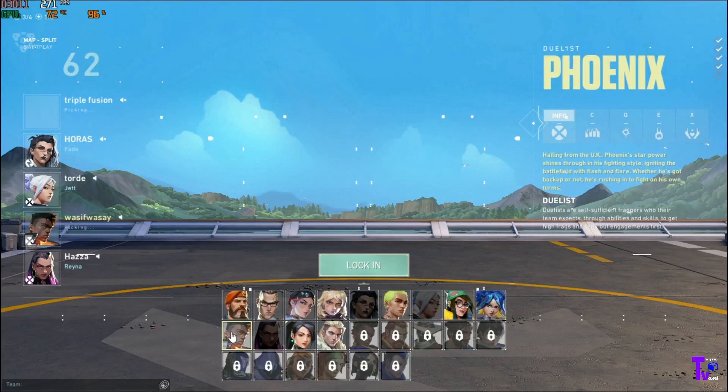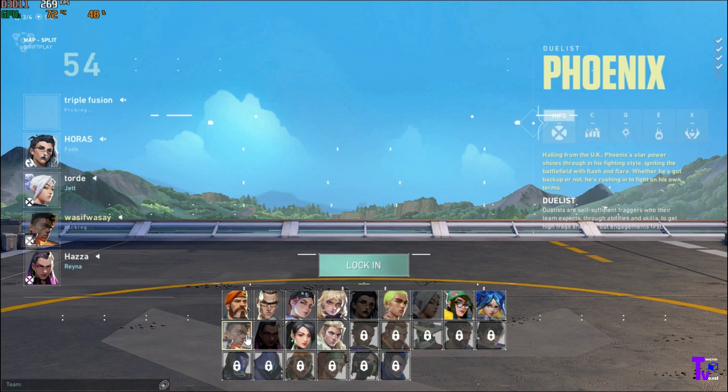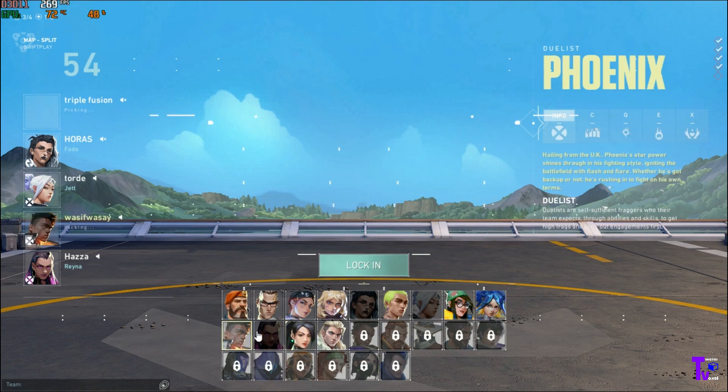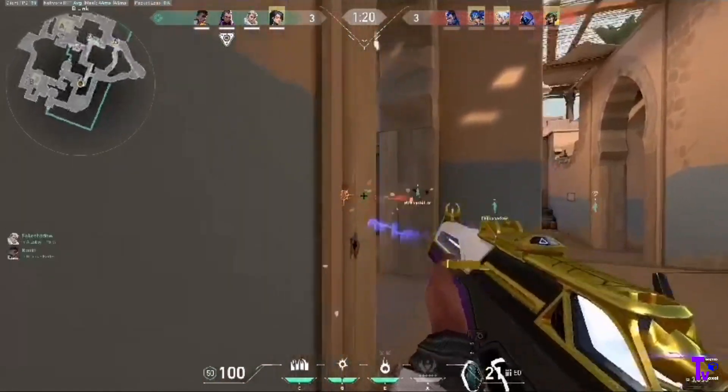First things first, let's talk about agent selection. Valorant features a diverse roster of agents, each with their own abilities and playstyles. As a beginner, it's important to experiment with different agents to find the one that suits you the best. Start with easier-to-understand agents like Sage or Phoenix and gradually branch out as you become more comfortable with the game mechanics.